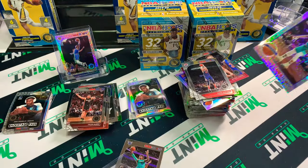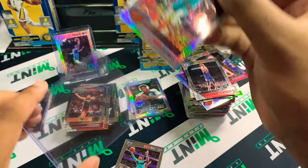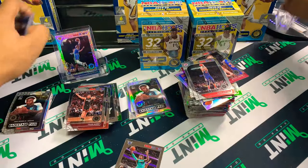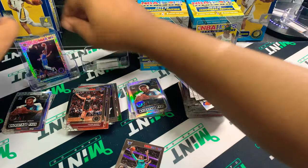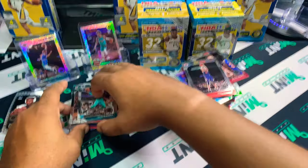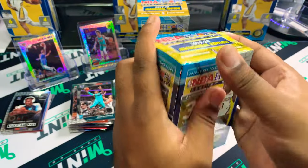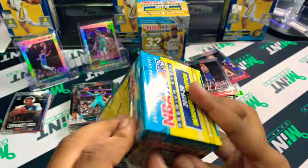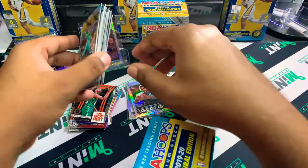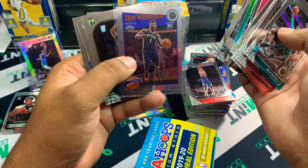Next pack — Mojo on the back, might be Ja. Daniel and a John Morant Mojo tribute! That's a banger right there. Anything in Mojo is definitely getting a penny sleeve. I love this type of Mojo print on these cards — absolutely amazing. John Morant Mojo — that's a cool card. Hopefully we hit a colored Mojo, that would be amazing. Jayden McDaniels as well. So far we've hit Ja and a Zion base tribute — can't complain.